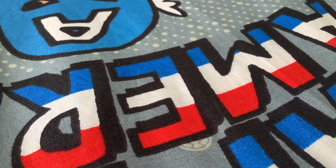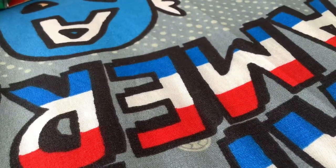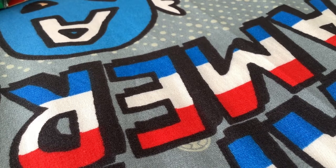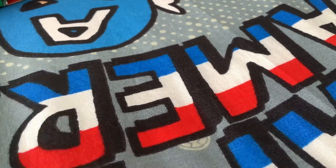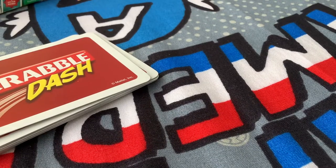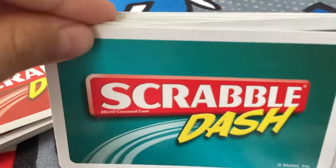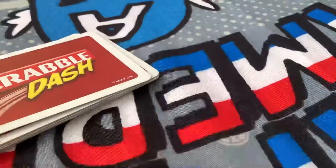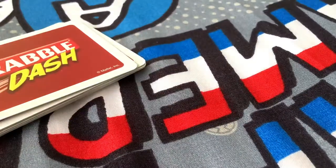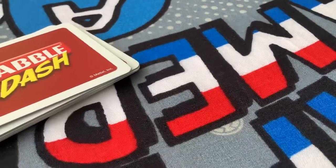Let me just unbox this real quick. So typically you have three different decks of cards. You have vowel cards, dash cards, and consonant cards. Dash cards are red — you collect these to win the game. I'll show you the different types of red cards later. Here we have our vowel cards, which are actually aqua, aquamarine in color. And finally you have your consonant cards, which are dark green. Three different decks.